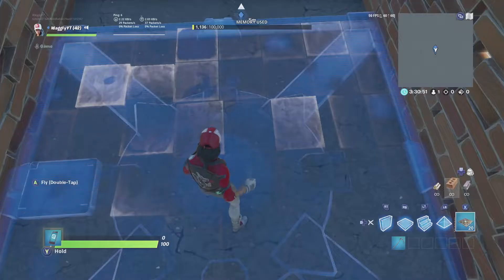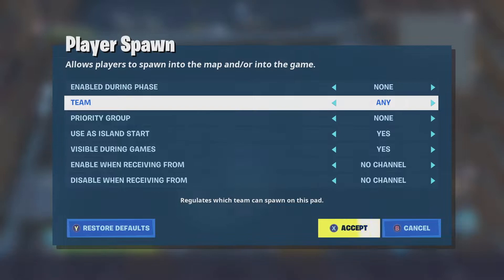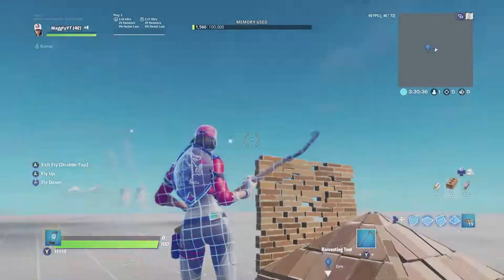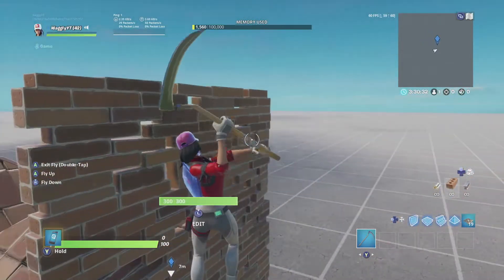Now obviously you want to add your player spawner. Customize that and make sure it's enabled during all game phases, or however you want to edit it, and make sure that it's not visible during games. There you have it — this is one of our boxes.